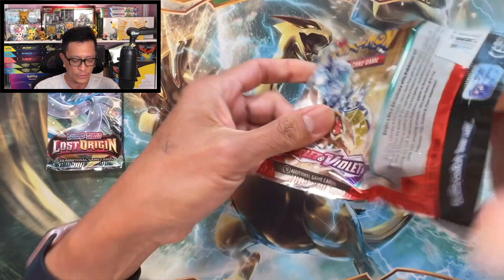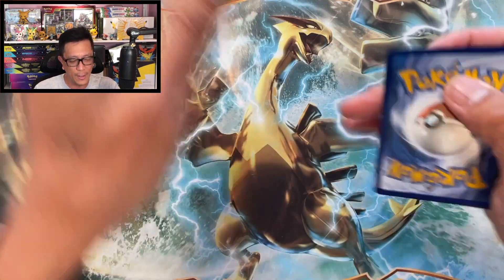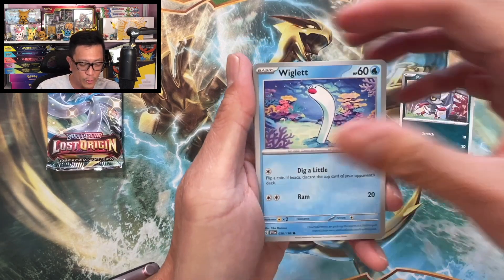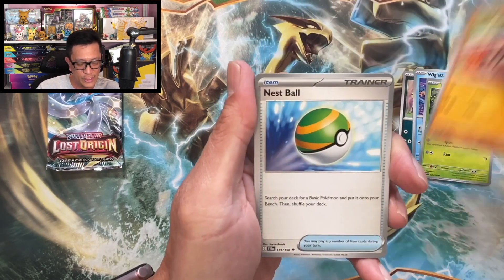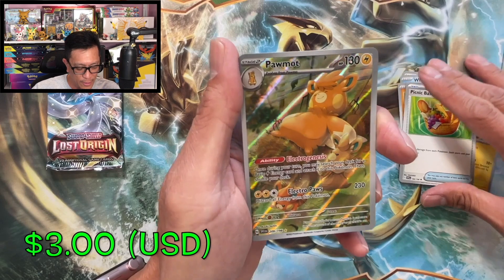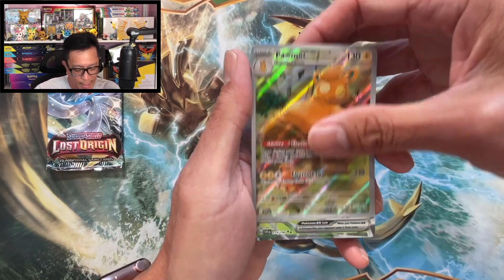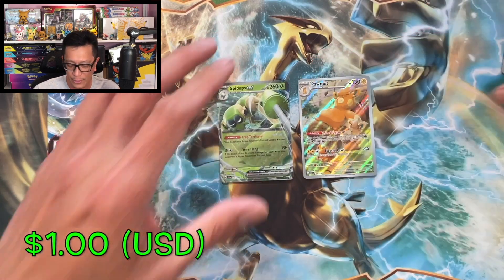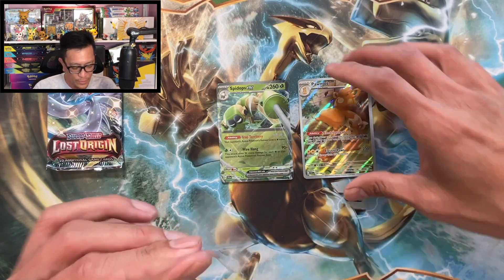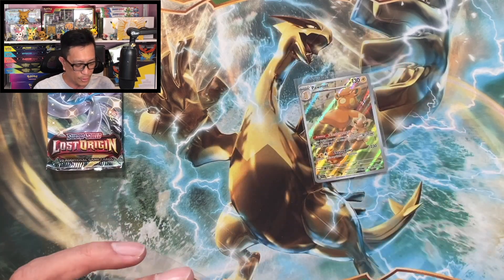Hope you guys are having a great day and hope you guys are enjoying this video. Wiglett, Toedscool, Sandile, Nest Ball, Pachirisu, Picnic Basket, Balloon reverse holo — and a Pomade! There you go, that is an illustration rare hit! And a Shuppet EX double hitter right there — sleeve these up, double hitter!